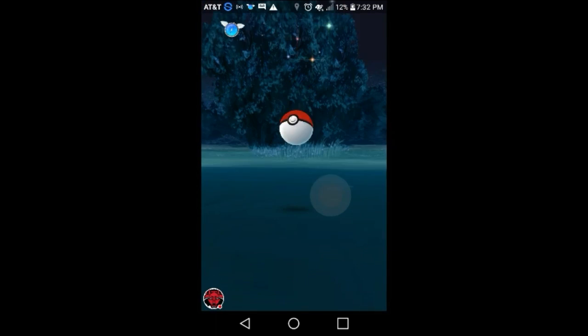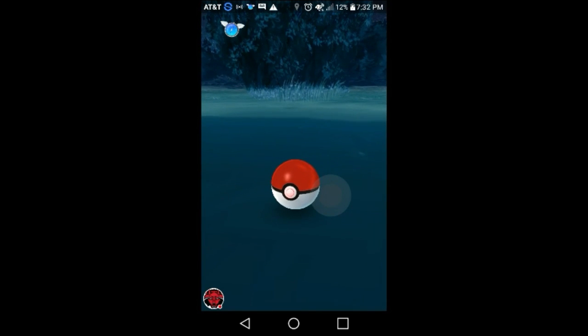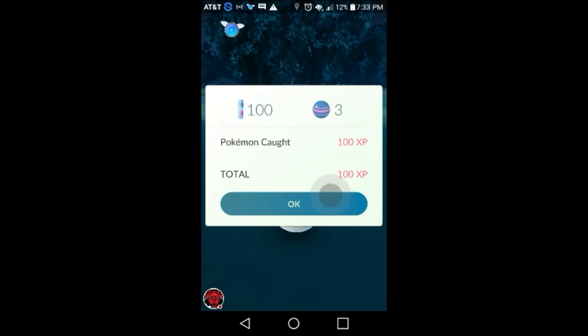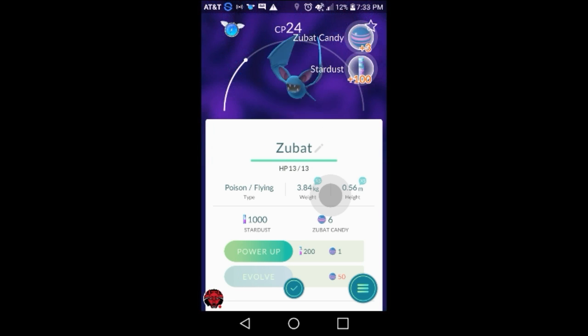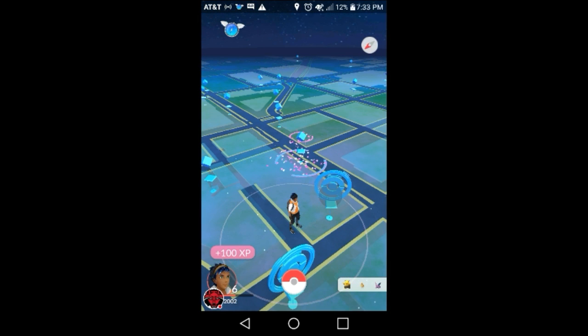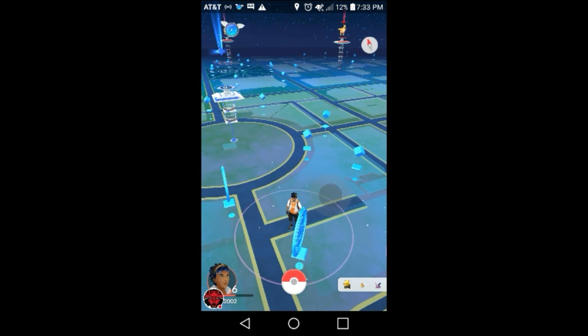There you go. Quick, quick, quick on the Pokeball — I heard if you do that it will help you catch it faster. So y'all look, I got a joystick. See all these little gyms around. There you go guys, this is how you hack Pokemon Go.